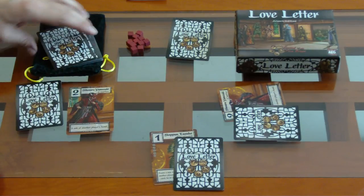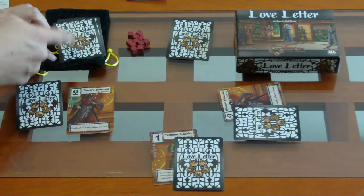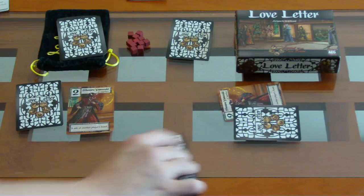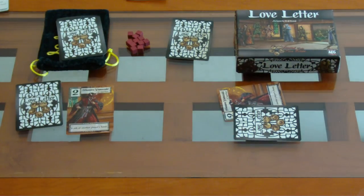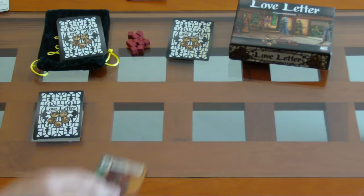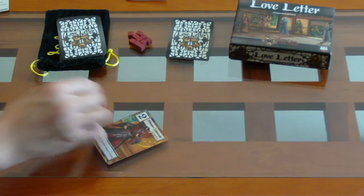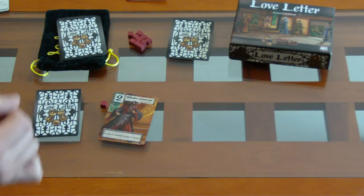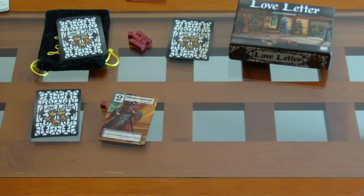Así van a seguir hasta que se acabe el mazo y se comparan manos a ver quién tiene el número más alto, o una vez que por alguna razón todos los demás jugadores estén noqueados. El jugador que quede vivo va a ganar un cubito y el que tenga más cubitos va a ganar. En un juego de cuatro se gana con cuatro cubos, en uno de tres se gana con cinco, y en uno de dos con siete.